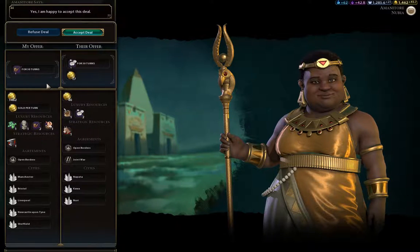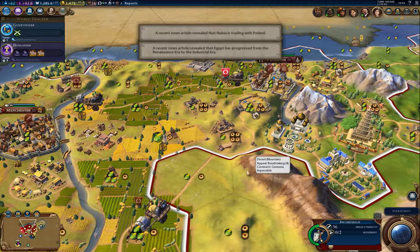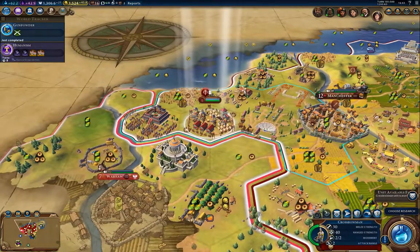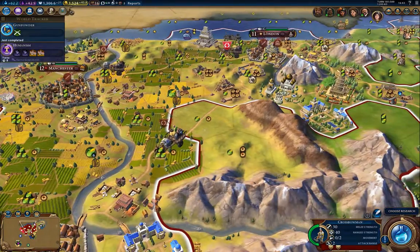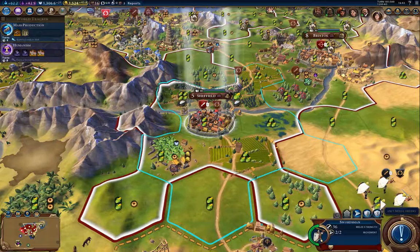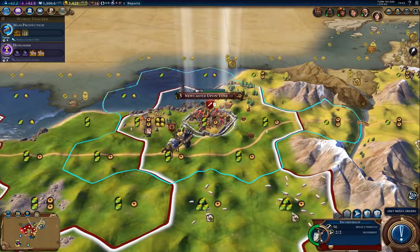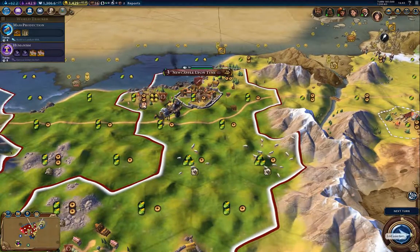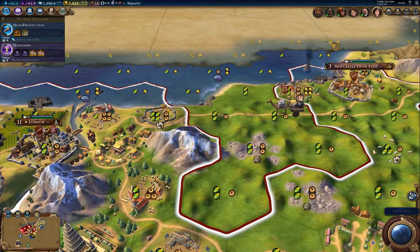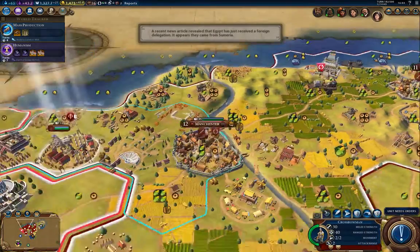I'll take the open borders — that's an okay deal, I'll take it. Generally a straight across one-for-one trade on luxuries is fairly reasonable. I've got an improvement there. Mass production. I'll upgrade this unit. Two more turns — hopefully I get that wonder in London.